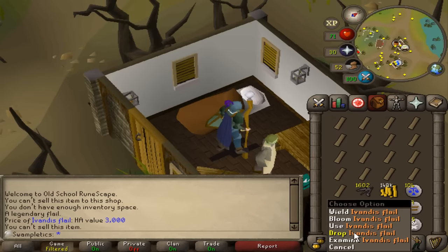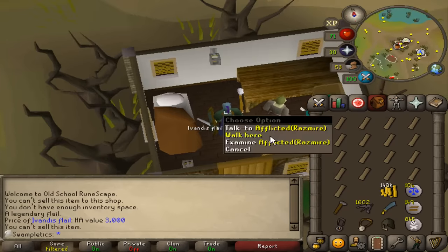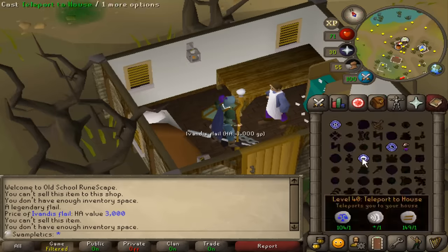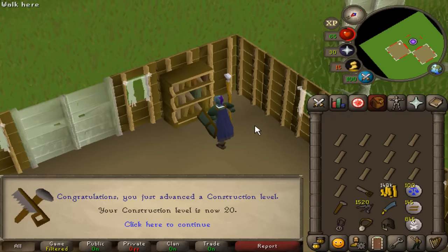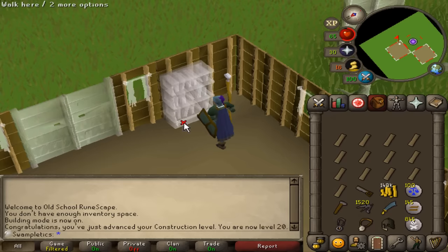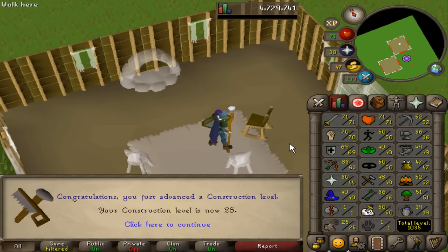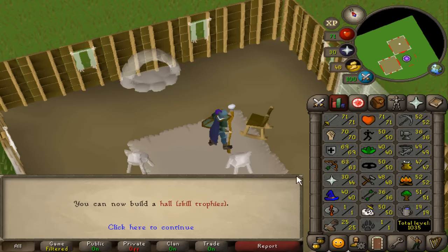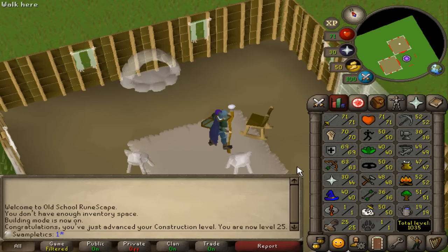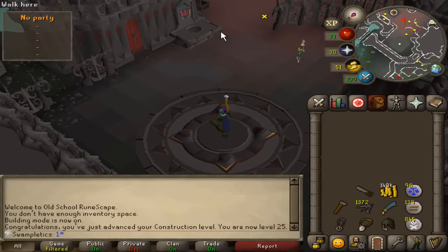Also going to drop the Evandus Flail — it hurts, but it's definitely going to be worth it. This grind is going to take so long that every extra plank saves me so much time. 20 construction has been achieved. I need to do that like 150 more times and then we're good. 25 construction — we can now build Tool Store 2. All the Tool Stores have their little niche uses. Tool Store 4 is the most important one, but until then Tool Store 2 is pretty cool.